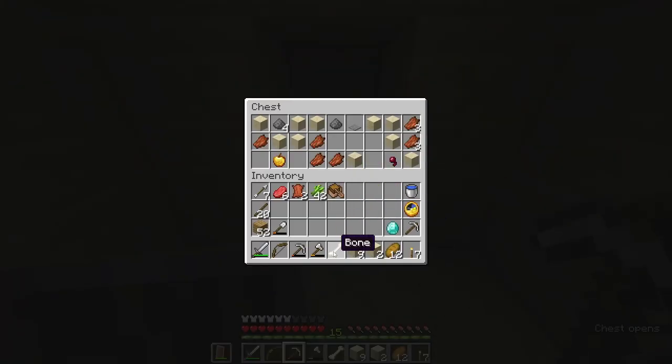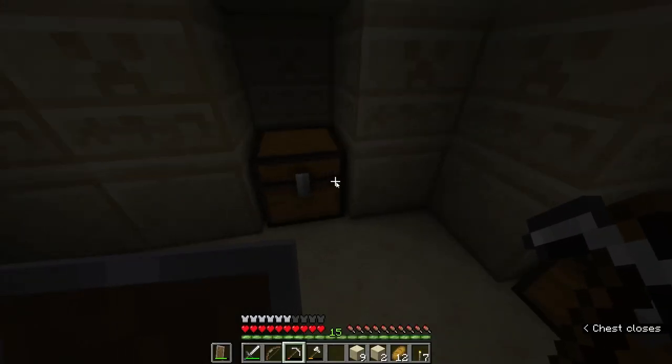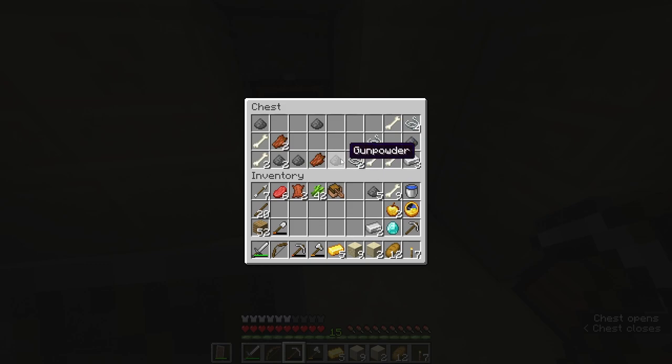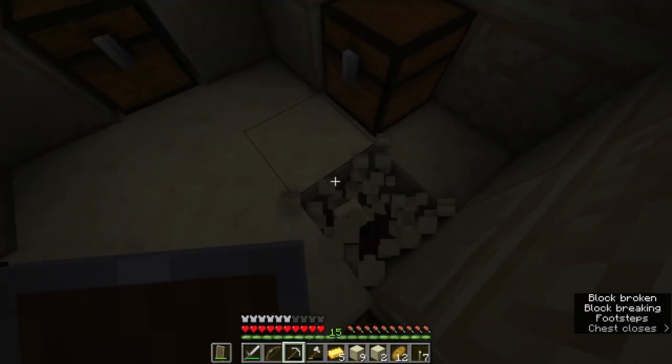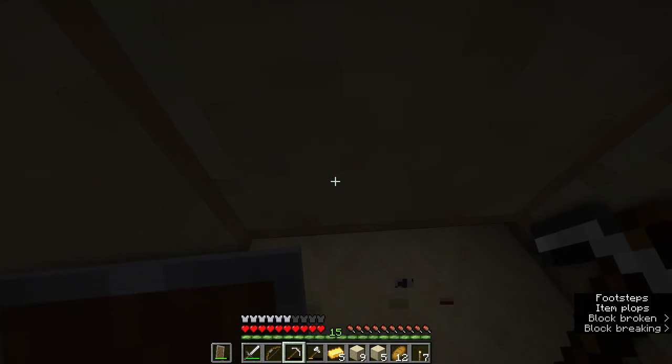We got a diamond! Maybe we don't need to go down - just kidding. I'm going to take the bones and the gunpowder, that's probably going to be useful. Another golden apple. More iron, definitely welcome. And TNT - can't go wrong with the TNT.